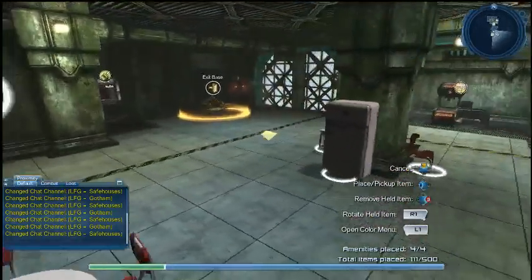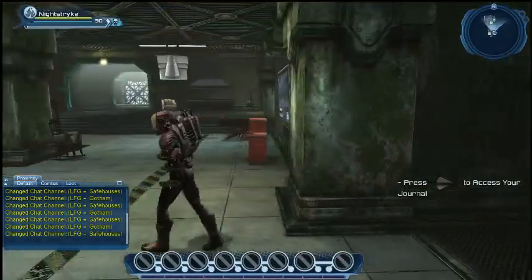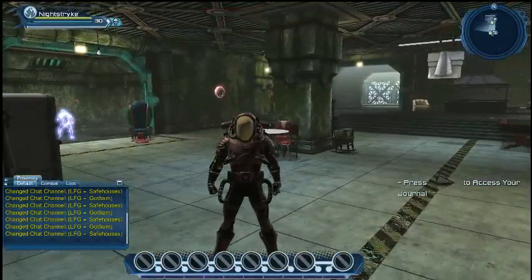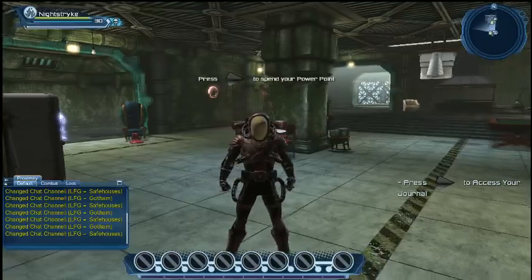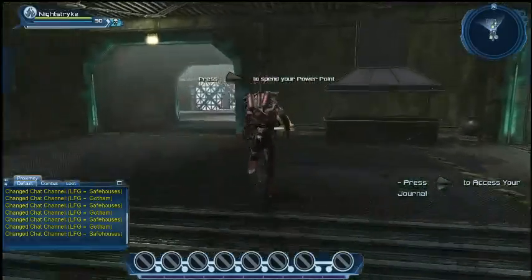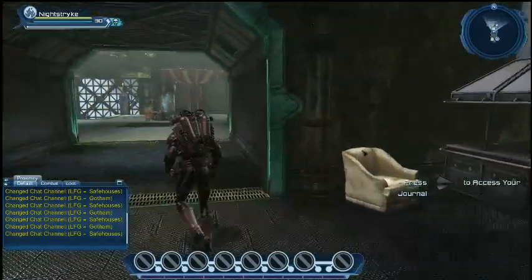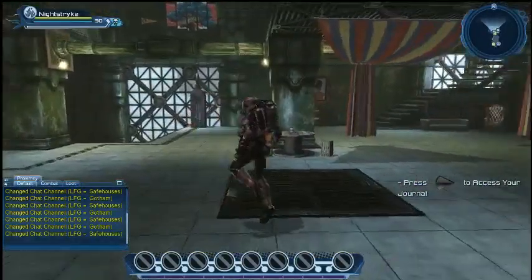We went over the entrances with you the other day in deeds. Now we've gone over what lair themes will be at launch: Art of Deco and Gothic and Dive come with the DLC, and then Ancient, Bunker, Cave, and Industrial are going to be on the marketplace. They all come with their own amenities and they're fully customizable with the props that you can find in the game. I think there are over 400 objects at launch, with more on the way after that.